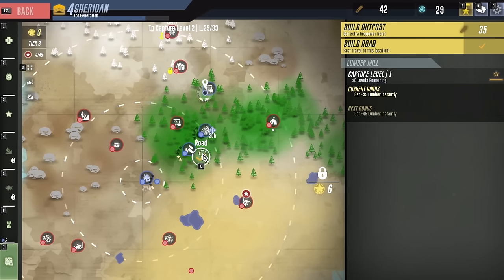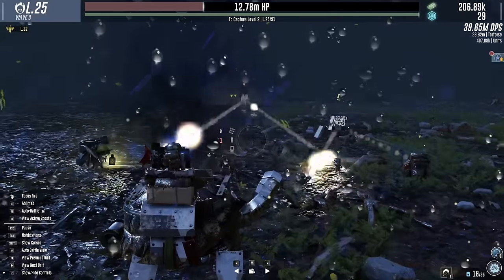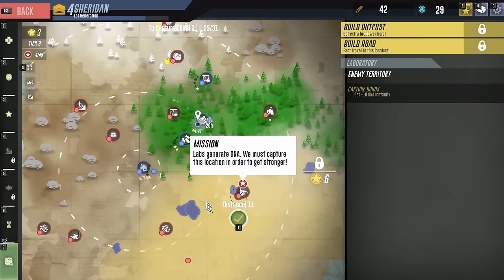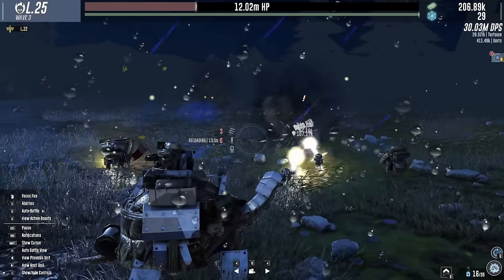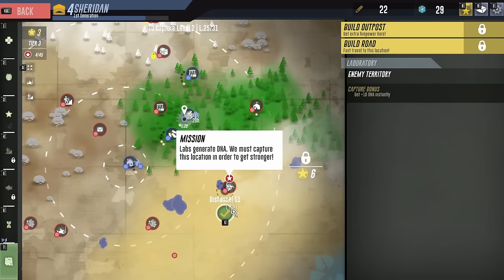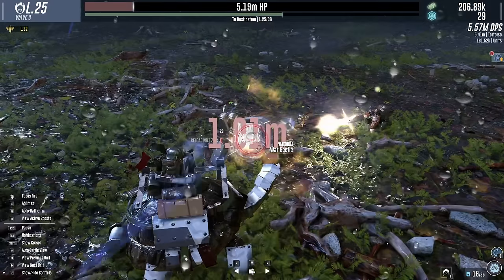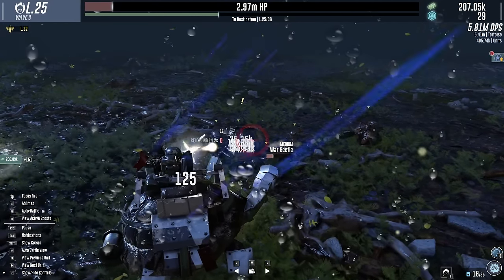We can fast travel here thanks to the road, so we get back here and destroy some things. The distance to the next point should be shorter - it is a little bit, but still a whole lot. Let's build a road at the home base and march from the Lumberyard. You're right there in front of me - take a million crit to the face! They actually tanked it - that is not pleasant.